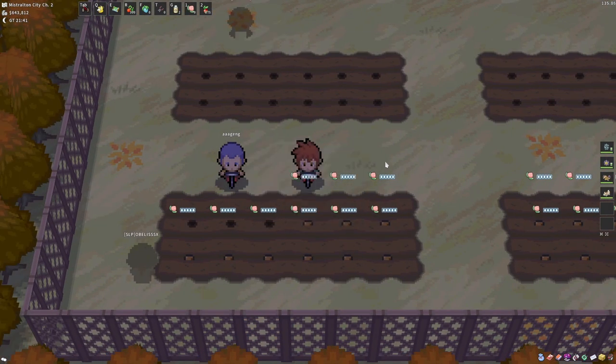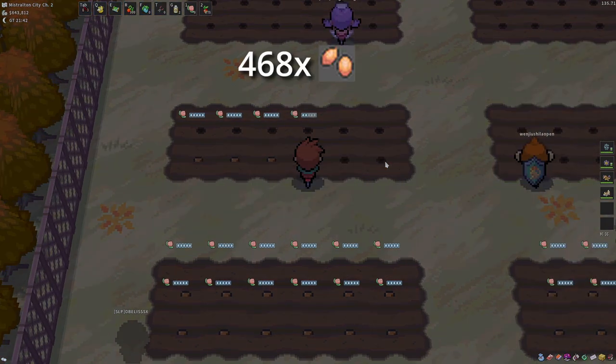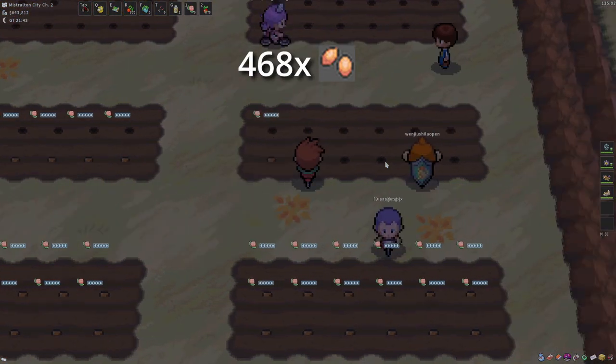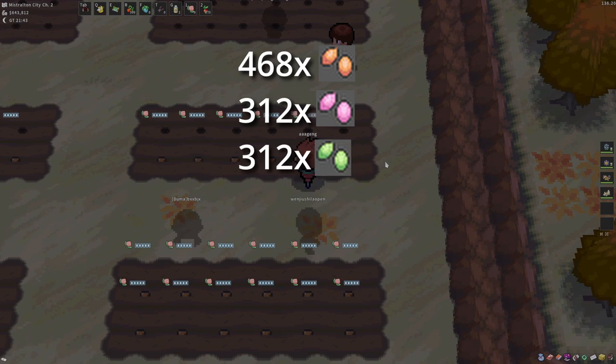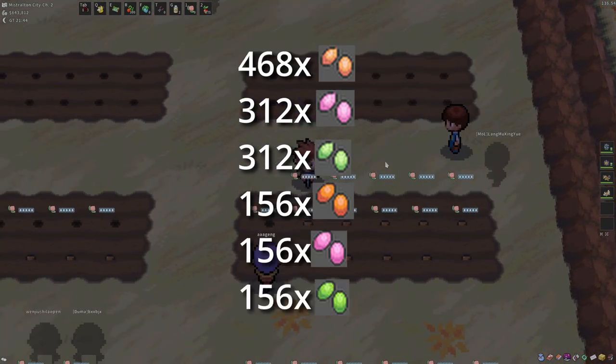I am showing you the amount of seeds you will need if you are planting on Nabunda instead. You will need 468 plain spicy, 312 plain sweet and plain bitter, and 156 of very spicy, very sweet, and very bitter seeds.